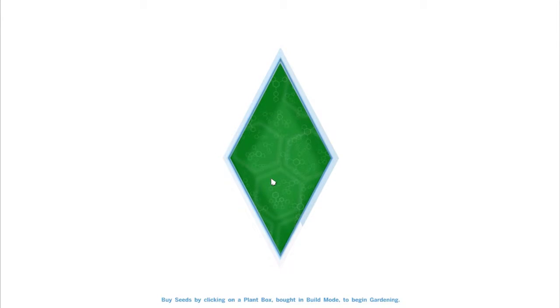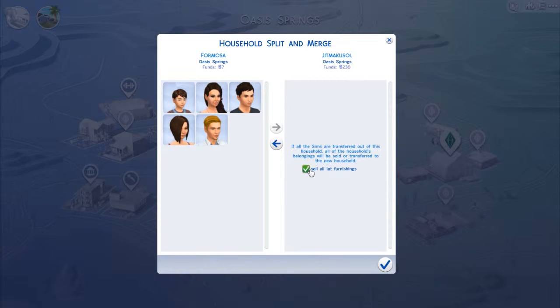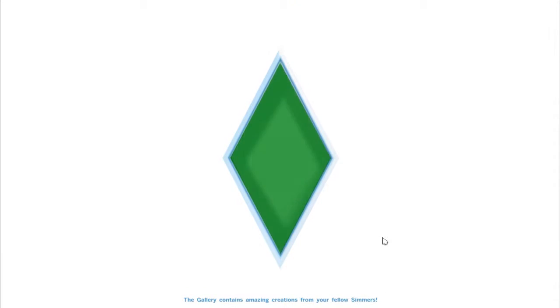That was really quick, I think that took like two to three minutes. He has 230 simoleons — big whoop. If all the sims are transferred out of this household, all belongings will be sold. Yeah I want to sell the belongings — they kind of suck, unless there's a pool. I really don't need anything else.